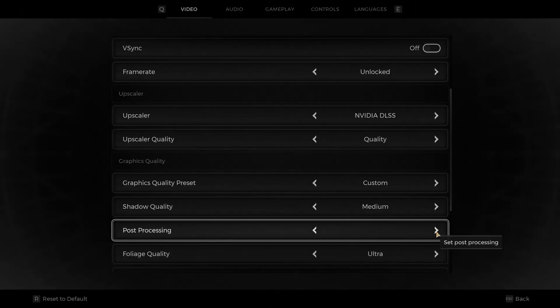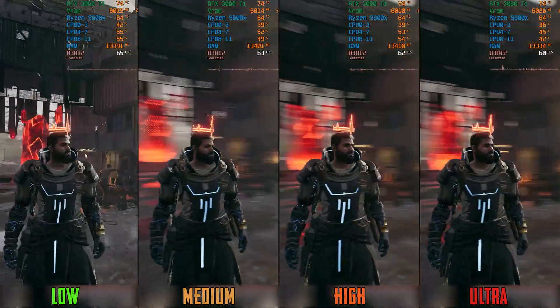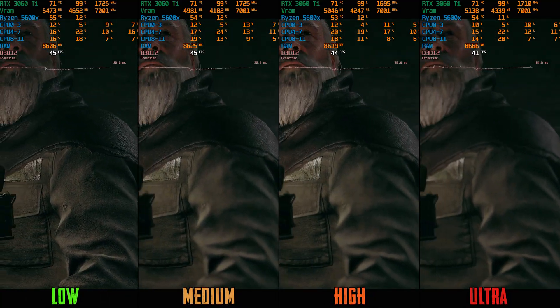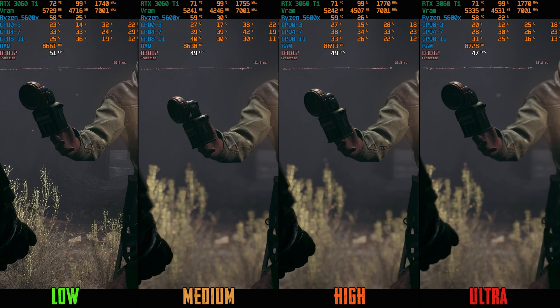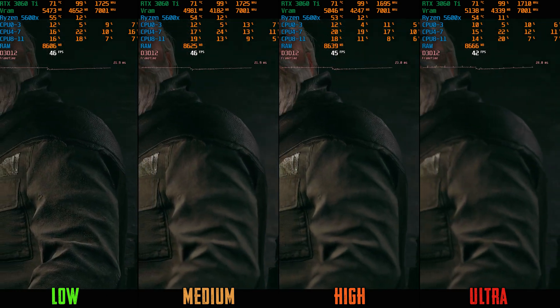Post-processing mainly controls the quality of post-processing effects like motion blur, where using low turns off motion blur even if it's enabled in the graphics menu. There is some noticeable artifacting around the character when motion blur is enabled. Performance-wise, going from low to medium costs around 1%, to high 4%, and to ultra 7%. This setting also controls the quality of depth of field, which is more noticeable during cutscenes. Going from low to medium and high costs around 4%, and to ultra 8%. I don't recommend using motion blur, but you can use post-processing for depth of field on medium or high.